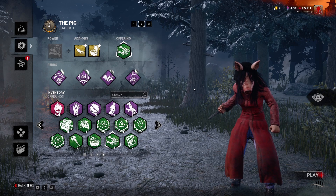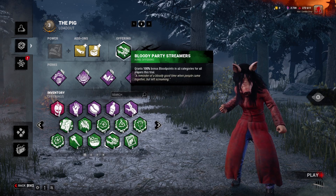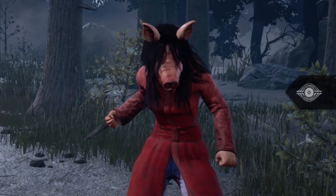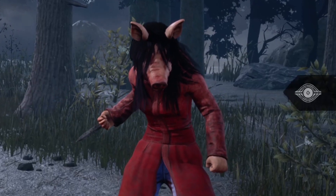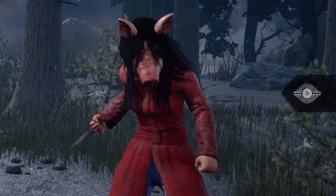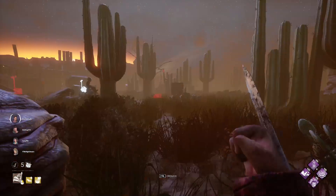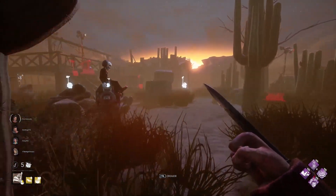In order to make the most use out of the Pig's power we're also running blood points as our offering. As always we're gonna go ahead and click this funny little play match button and we'll get right into some games. All right — Dead Dog Saloon.